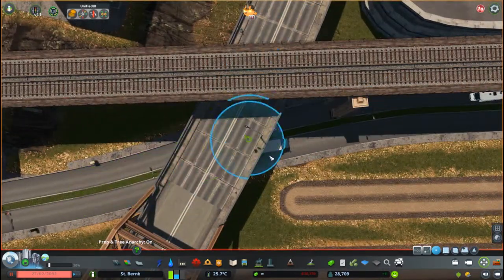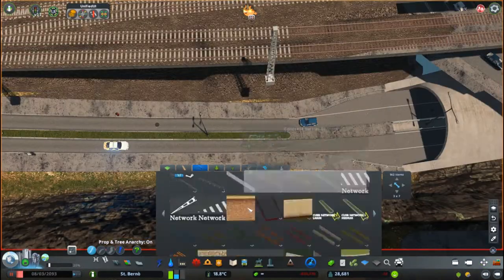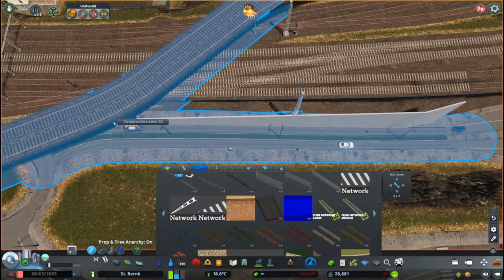I started off by placing down another metro station on that line we have been working on in the last couple of episodes. That's basically between the main train station and that station in that new neighborhood we did in episode 14.